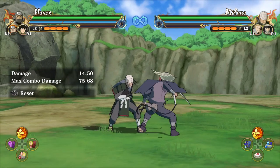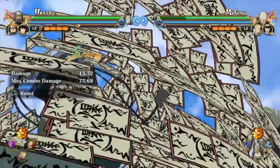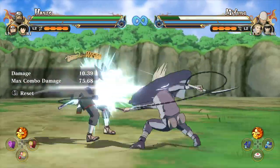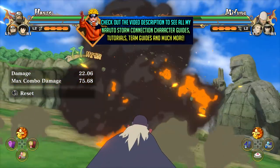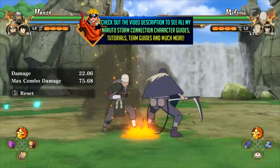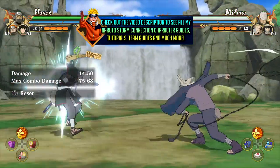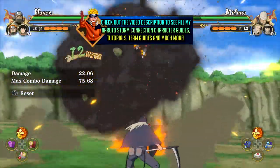Let's start with some grab setups. 7 hits into the neutral combo, you're going to be able to cancel into a 100% safe grab. You can also go for a safe grab setup 9 hits into the up combo — when he reels the opponent back, you can go for another grab. And another safe grab setup is 10 hits into the down combo, which is another 100% safe grab setup.